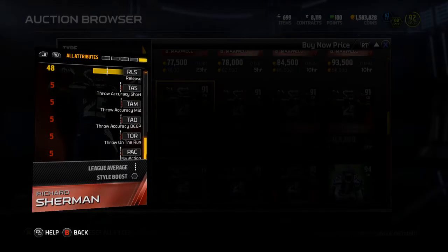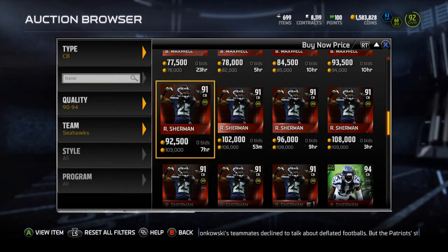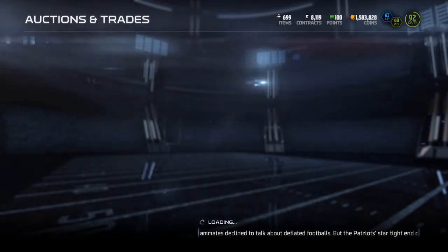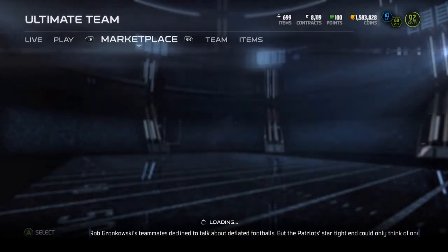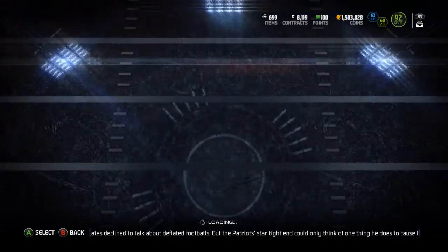So it's almost the exact same card — just a few minor improvements here and there. Go ahead and sell your 91 Richard Sherman and then hopefully pick him back up for a lot cheaper later, like maybe next week.